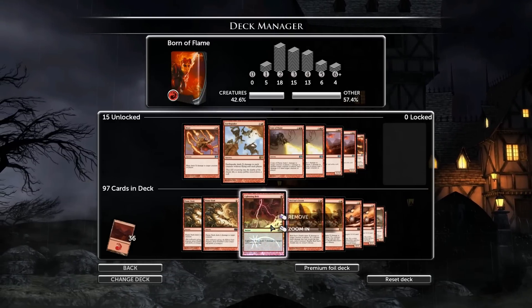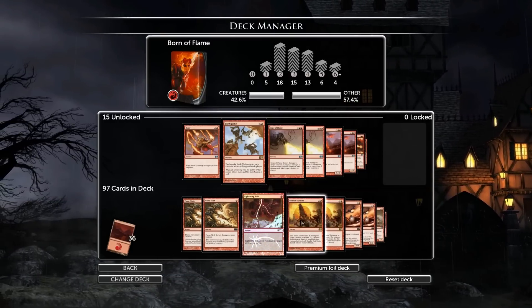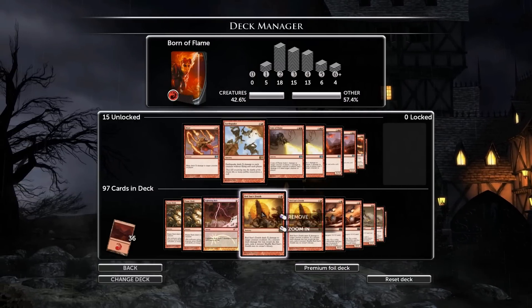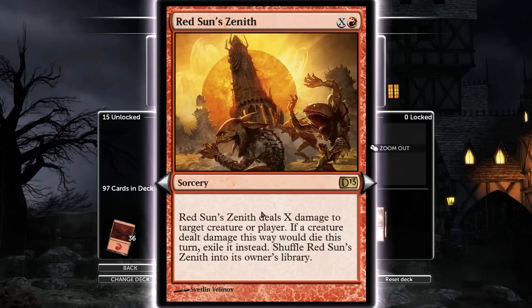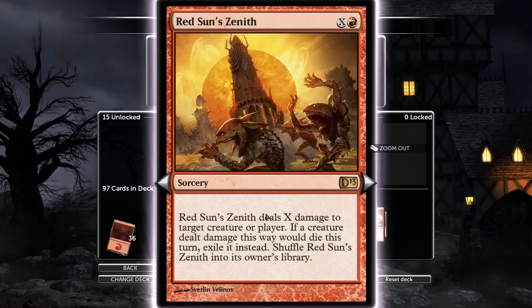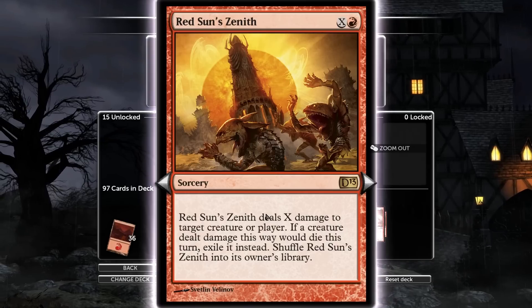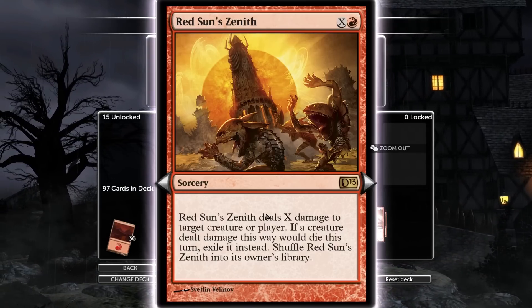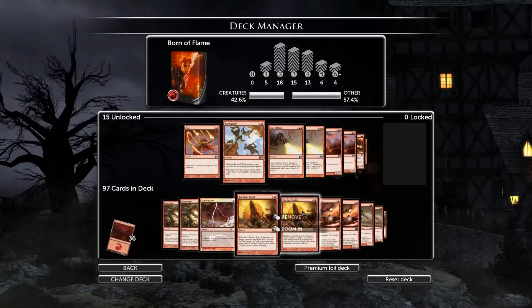The Lightning Bolt is an absolute must. You're playing red — why would you not play Lightning Bolt? The Red Sun's Zenith is what I'm playing in place of Blaze, because of the text: if a creature dealt damage this way dies, exile it instead. It's so good. It helps you out a lot against reanimation decks. It's good as just an end-game burn, so the Red Sun's Zenith stays in.